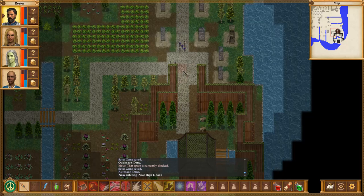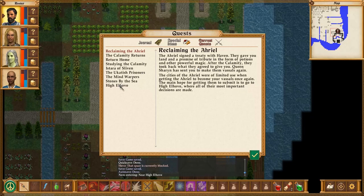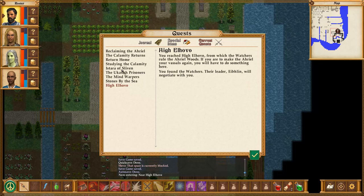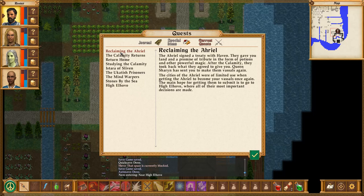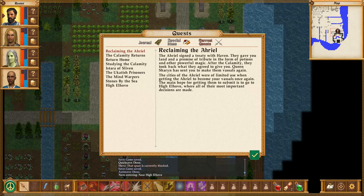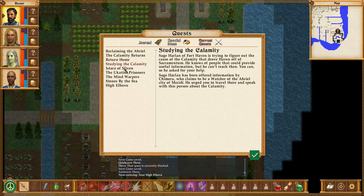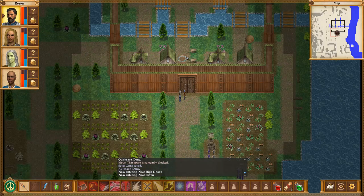Now that that formality has been dealt with, I guess we can return to Istara and talk to her. Claiming the Ariel — reclaiming the Ariel. Quest update: reached High El Hovo. You've found the Watchers — the leader Abelin will negotiate with you. Well, in a way. Obviously instead of siding with the Watchers, I'm going to side with the people of the trench towns, and we'll see how that's going to go. First thing is to return to Istara and talk to her.